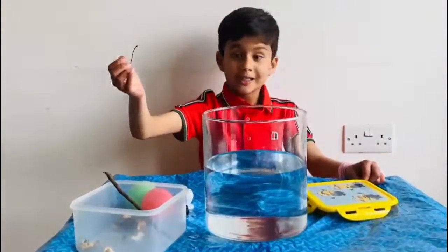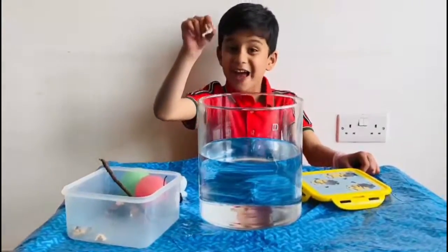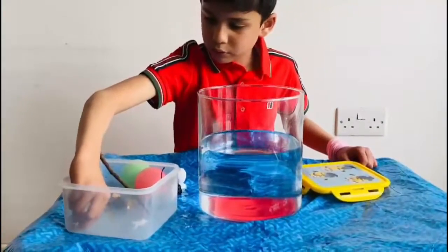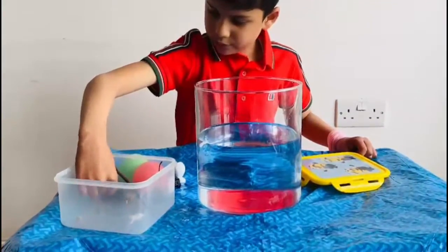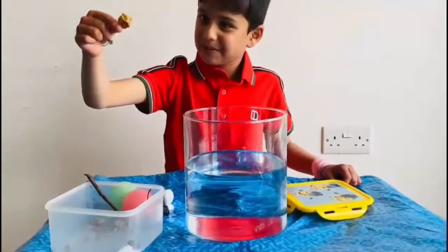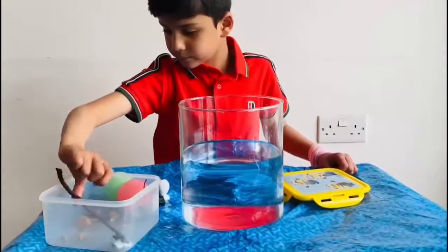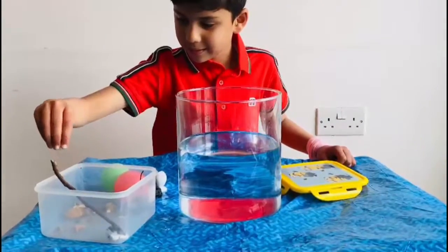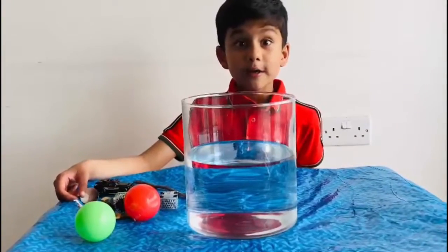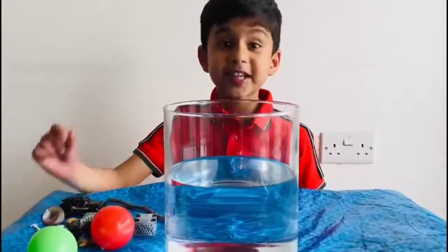A spiky something. Cute. That's pretty. A feather. A white feather. What else do you have? One more spiky thing. And another feather. I got a wood plant. So let's start. Let's see what thing will float and what thing will sink.